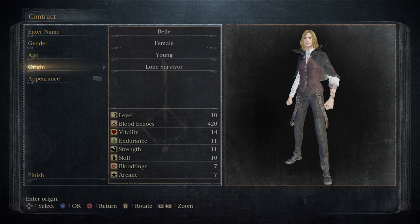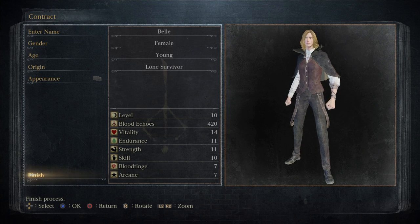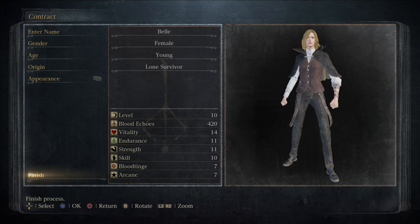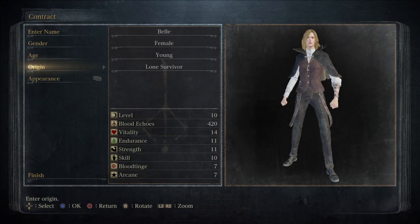This guide is not meant to cover the best builds or everything you can find in the game. It's just a little bit of help if you are a beginner and want to see how to open various shortcuts and things. At the start of the game I've chosen Lone Survivor for the bit of vitality you get at the start, which is useful if you don't want to die very often.